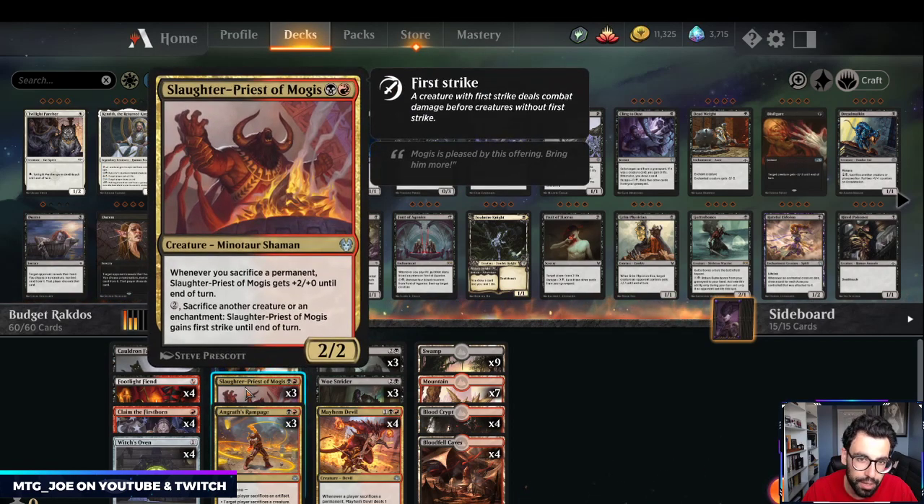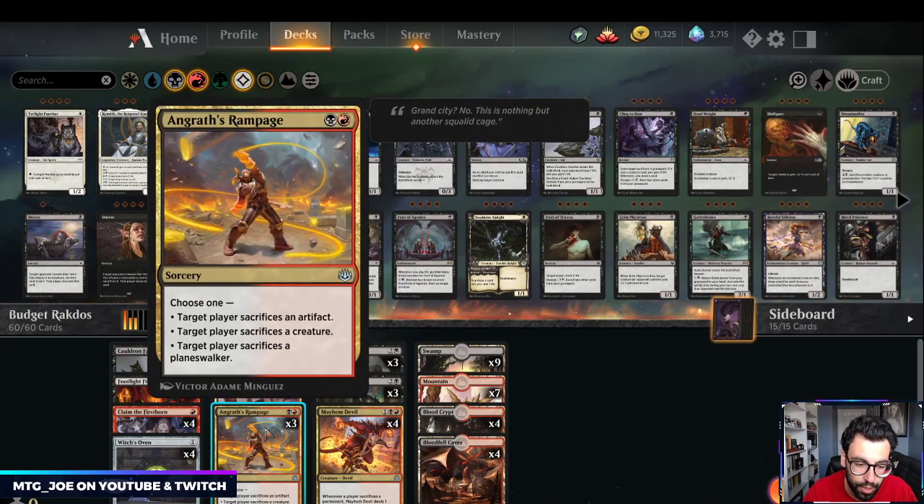Another budget card we're playing is Slaughter Priest of Mogis. Whenever you sacrifice a permanent, it gets +2/0 until end of turn, and you can sacrifice another creature or enchantment for two mana to give it First Strike until end of turn. A couple of Angrath's Rampages give us ways to force opponents to sacrifice, which is another form of removal.